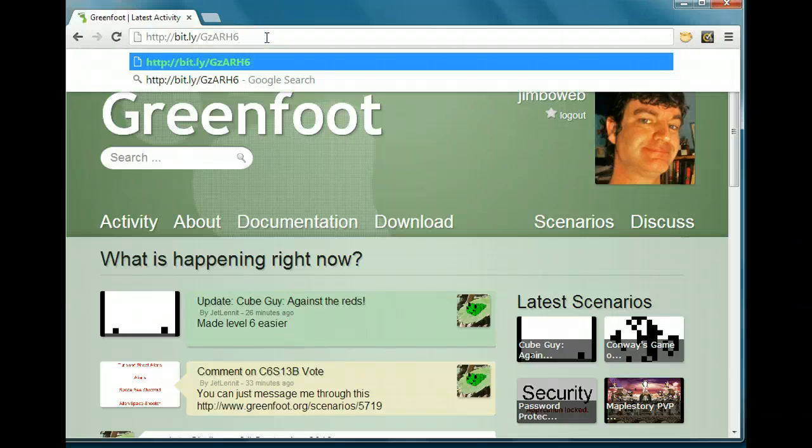To download the demo, put in this link: bit.ly, capital G, lowercase z, capital A, capital R, capital H, number 6. Go there and it's going to download a program for you. You'll need to unzip it and open it in Greenfoot. I'm not going to cover that here because folder locations differ on every computer. You can look that up on the Greenfoot site. Download the demo, open it in Greenfoot, and then come back.